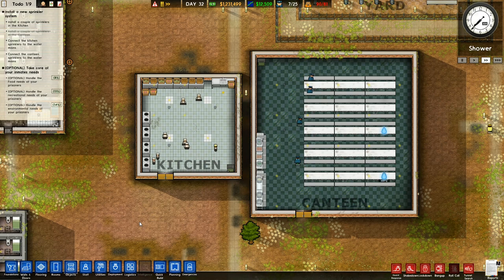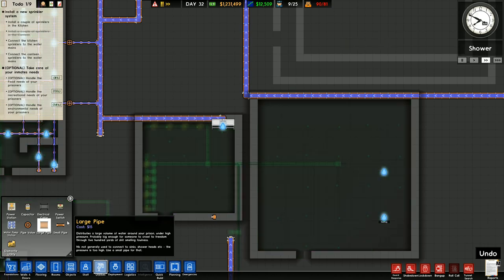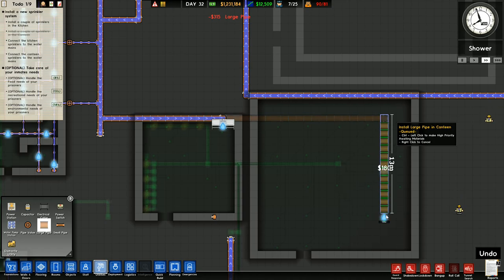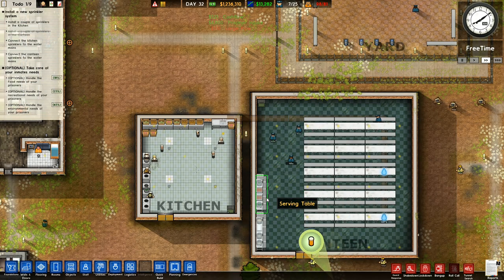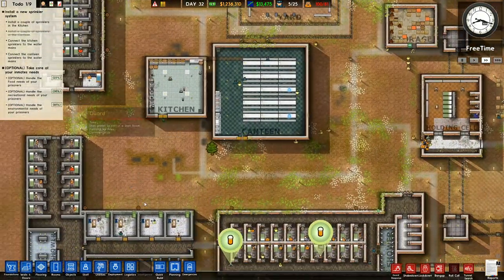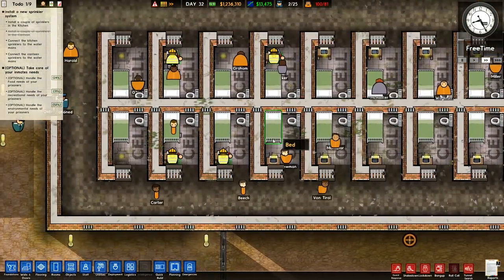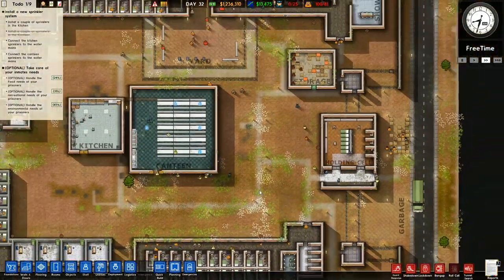Right, I need to connect the sprinklers to the water system. So we need to go to utilities like this. And I need to go to... We'll put in a large pipe like this, I guess. And then like that. I don't really know how I'm supposed to do the rest of it, so I'm just going to put it like that for a minute and see how it goes. Environmental is 65% there. The recreational needs are 28%, but I have got a television requested for every single cell, which I'm hoping is going to make a big difference.